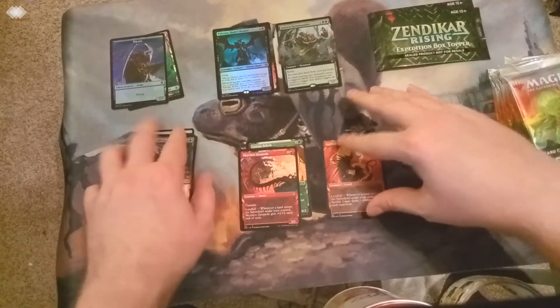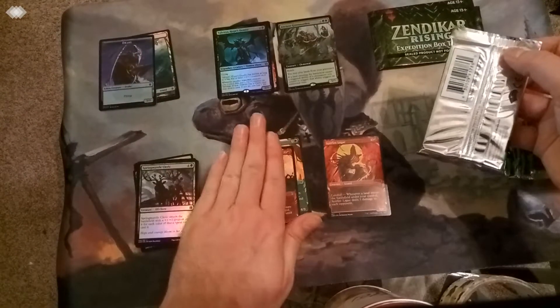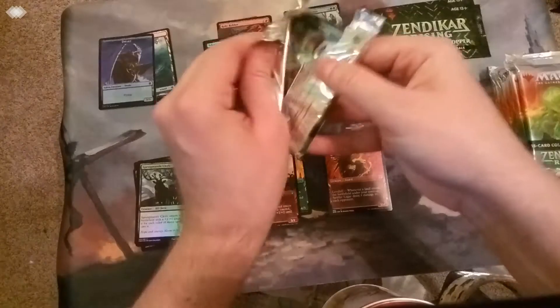So how are these stacks going to work out? Land and token go up there, commons and uncommons, non-foil showcase, foils, foil showcase, and we're just going to do rares and mythics. Try and keep it all even here.